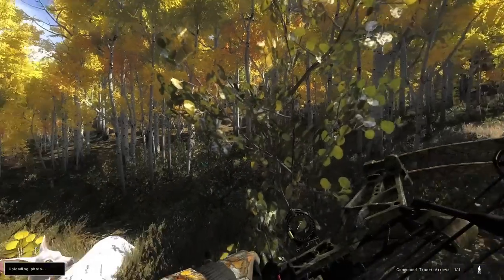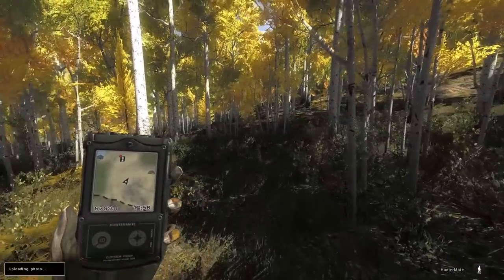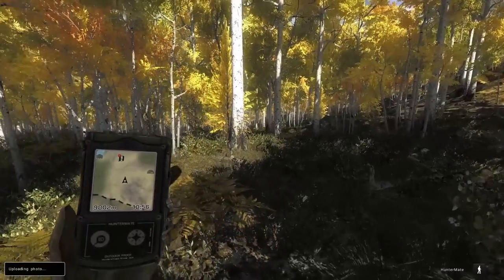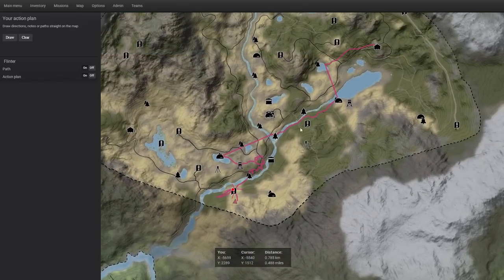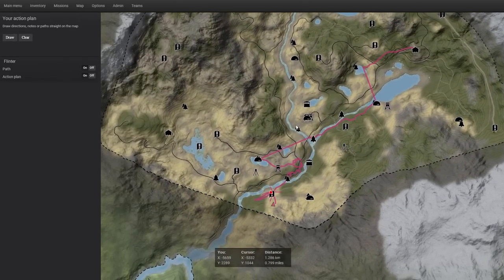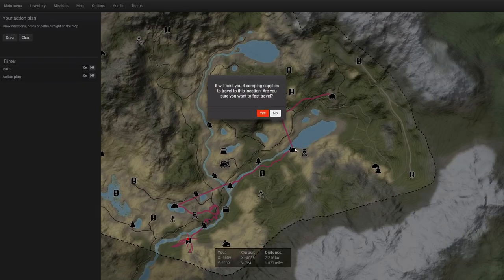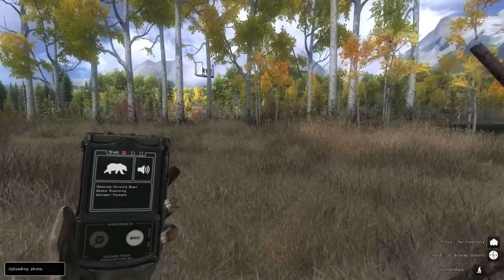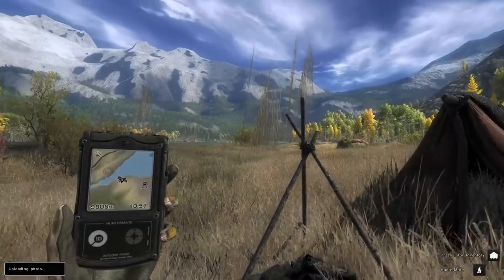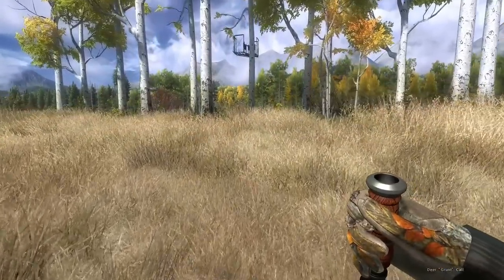We're going to fast travel — we spent just about half of this entire hunt literally tracking that one buck. At this point we might as well fast travel somewhere and work our way back to a lodge. It's such a good spot late in hunts for mule deer to congregate. We'll sit in the stand for five minutes, call a little bit; if nothing shows up we'll work our way to the trophy lodge.